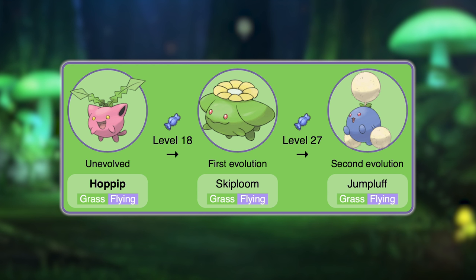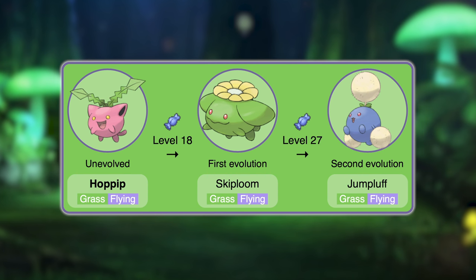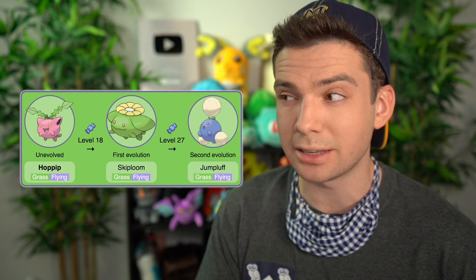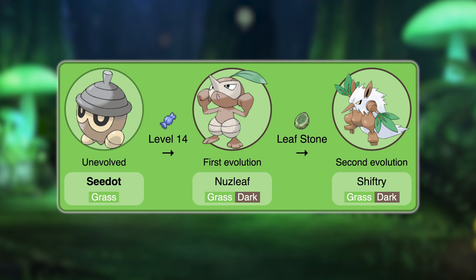The next candidate would be Hoppip, Skiploom, and Jumpluff. These do have a secondary Flying type, but that doesn't cause any issues with canceling out their Fire weakness. Plus Rowlet and Dartrix are Flying types too. They would need a stat buff and evolution level adjustment, but aside from that, they're pretty solid options — though they're not clearly animal-based; Hoppip's ears kind of look like a cat, maybe. Next are Seedot, Nuzleaf, and Shiftry. These are pretty cool options since they start out pure Grass type but gain a secondary typing upon further leveling up, like a lot of other starters. Seedot is unfortunately just a sentient plant, but Nuzleaf and Shiftry are based on a Japanese Yokai — a Tengu — which is certainly not just a plant.